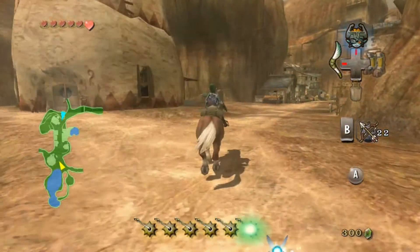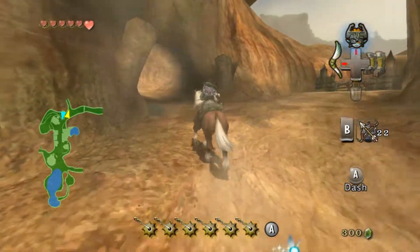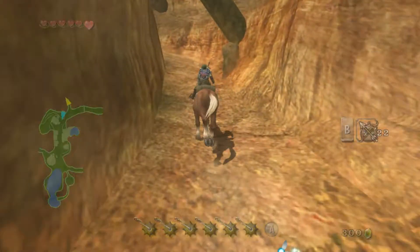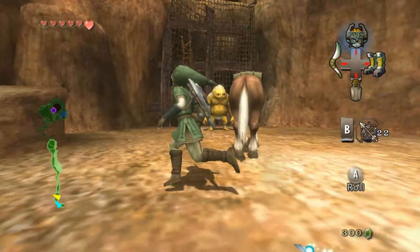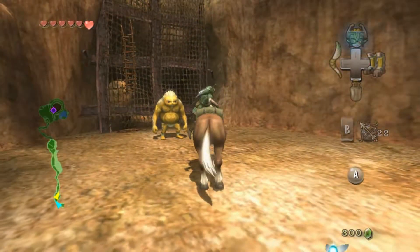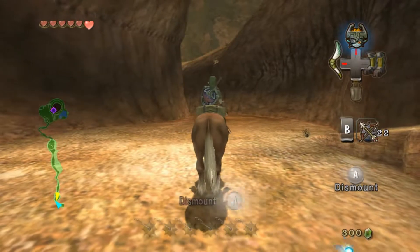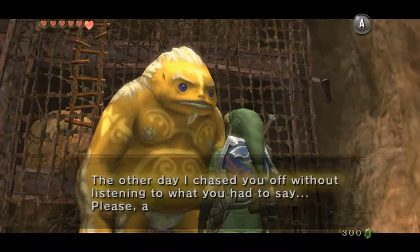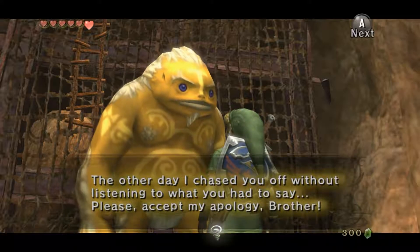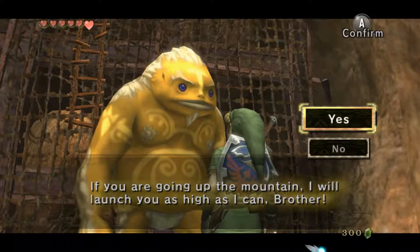We're going to be heading up Death Mountain one last time for now, because like I said there was one thing I told myself I was not going to forget. Now that we're here, I want to face the companion in the other direction so I can hop on her from her back. When we leave, I'm going to aim her this direction. 'The other day I chased you off without listening to what you had to say — please accept my apology, brother. If you are going up the mountain, I will launch you as high as I can, brother.'